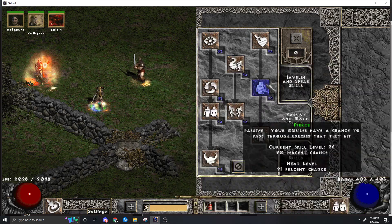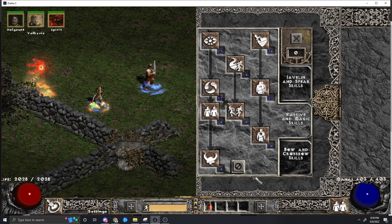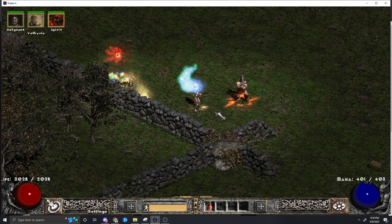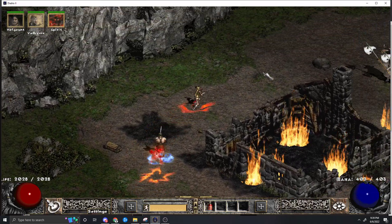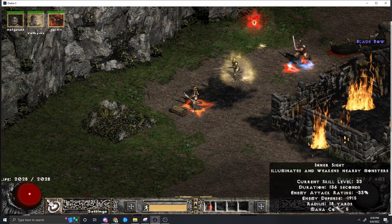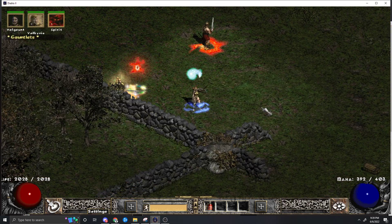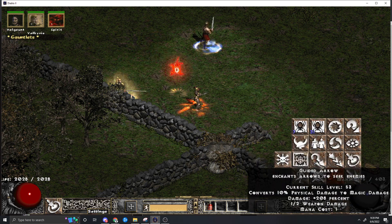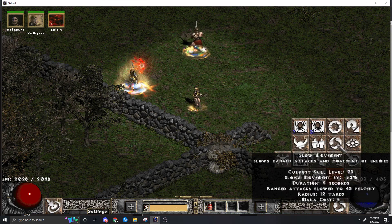You're going to get one point in everything else like before, and you want your crit strike and pierce to be pretty high — crit's at 54, pierce is at 90. Inner Sight lowers their defense, but because we're doing Magic Damage and our attack rating is so high, it doesn't matter. You don't need to Inner Sight ever. The other synergy you max is Slow Movement — you could cast it if there's a reason, but it really only stops projectiles, so not a big deal.